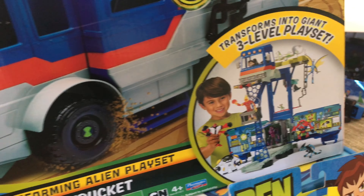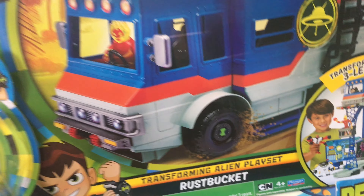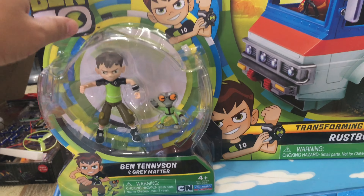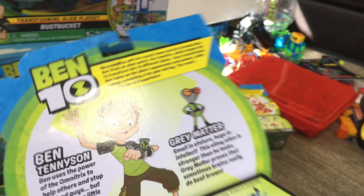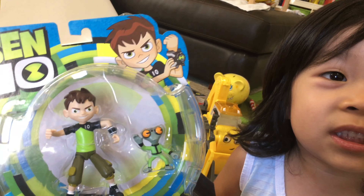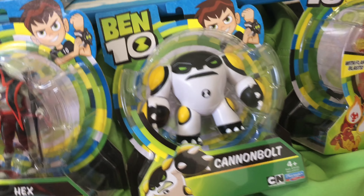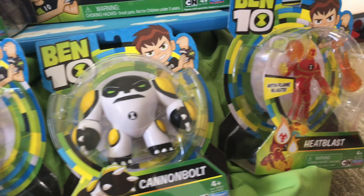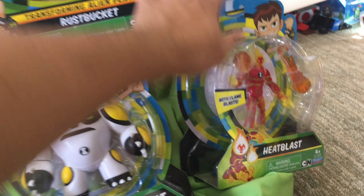Look, it turns into a giant three-level playset. It's called the Rust Bucket. We got a few figures here. We're going to open this one today — Ben Tennyson and Grey Matter. There was an exclusive special guy, his name is Tarospin. The rest we will open in another video. It's got a bad guy, and it's got Cannon Bolt and Heat Blast.